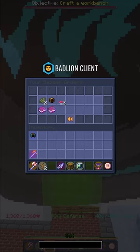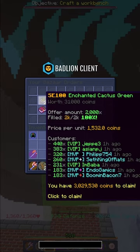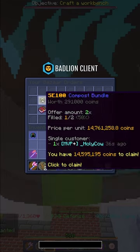Are you looking to make quick, easy money in Hypixel Skyblock? Go ahead and hop on over to the bazaar and make an order for enchanted cactus green — you can flip this easily for so much profit.